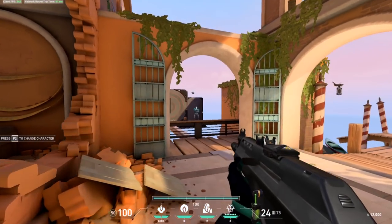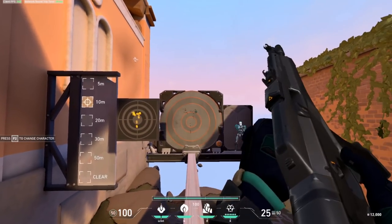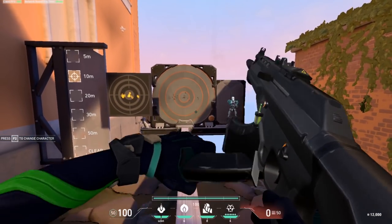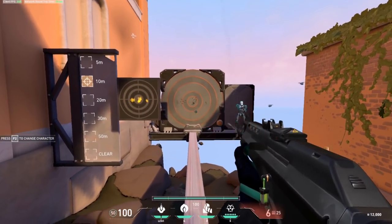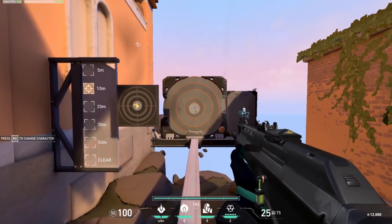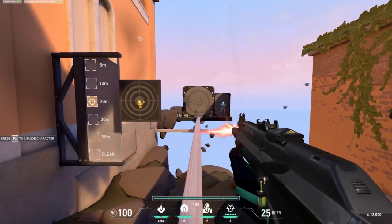To start learning recoil control, head into practice mode and shoot the target with the practice dummy beside it. Aim at the bottom and unload a full magazine without touching your mouse — this gives you a full image of the recoil pattern. The goal is then to pull your mouse in the exact opposite direction while firing. We recommend practicing the first 9 bullets first, as they mainly require pulling down. Set the target to 10 meters and keep all 9 bullets inside the smallest circle, then move to 20 meters and aim for the second smallest circle.